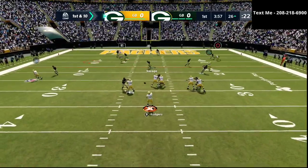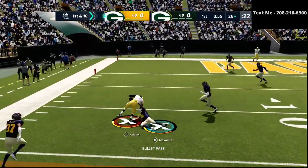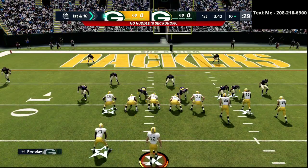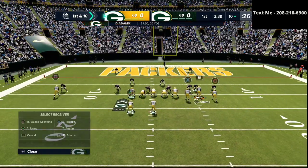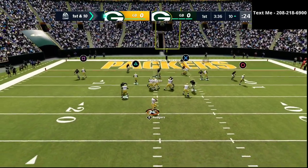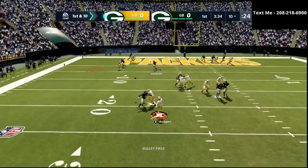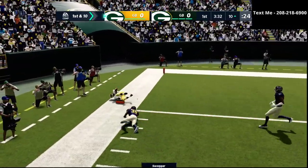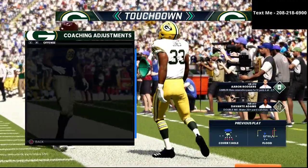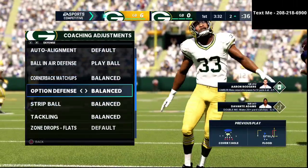As you see here, he's consistently playing man coverage and Jair Alexander's not doing anything for him. I think he's actually shading his coverage over the top. One of the things most people don't really understand about the play flood is that when you do certain types of shading, it does change how the defense is going to play that. Right here we get in the end zone with Aaron Jones, and we're off to a really, really good start. Couldn't have started the game better than that.